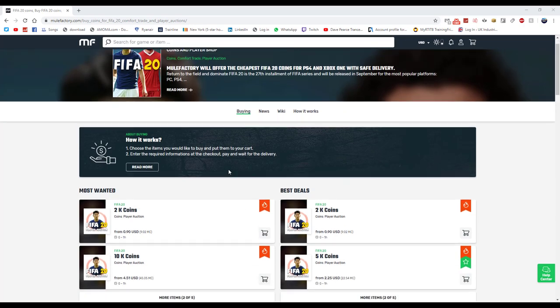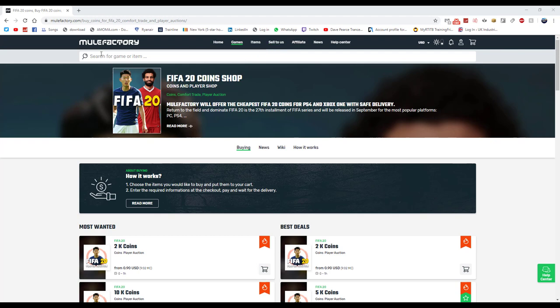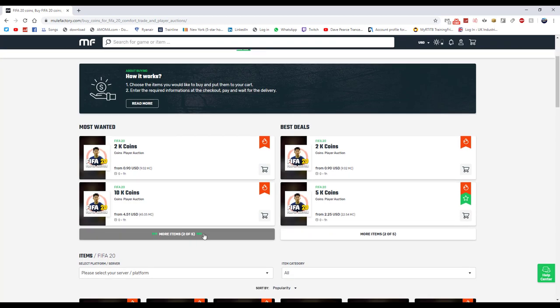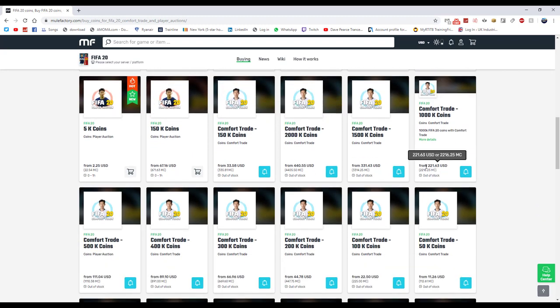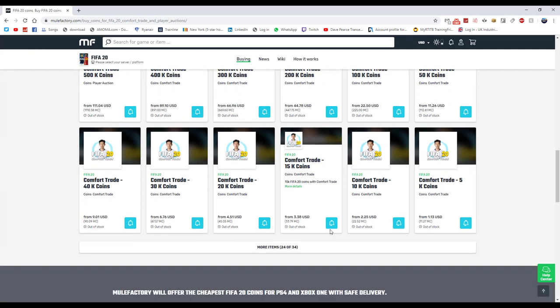For any cheap points, FIFA coins, games, or anything you need, go check out MuleFactory.com — the link is down below in the description. Use code 'OwenFIFA' at checkout. They sell loads of different coins ranging from 2k up to larger amounts like 150k. Prices are a bit high right now since FIFA just came out, but check them out and use 'OwenFIFA' for a discount.